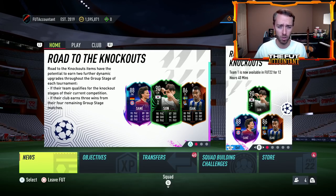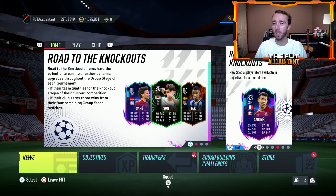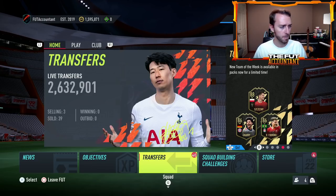We have ourselves another promo Friday — the second week of the Road to the Knockouts promo. I want to talk about the market and what's going to happen today, content-wise: objectives, SBCs, cards in packs, and what is going down today. Also, the market actually rose up a little bit yesterday with division rivals rewards and marquee matchups impacting the market the most.